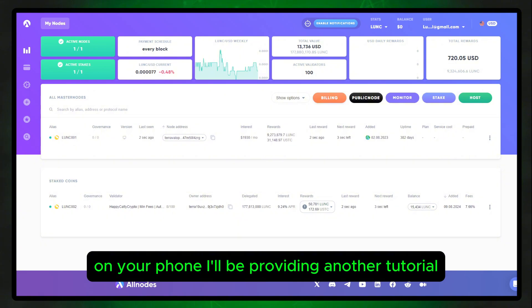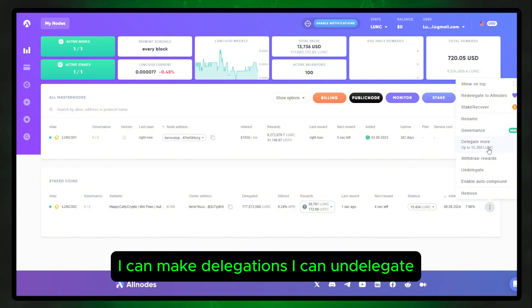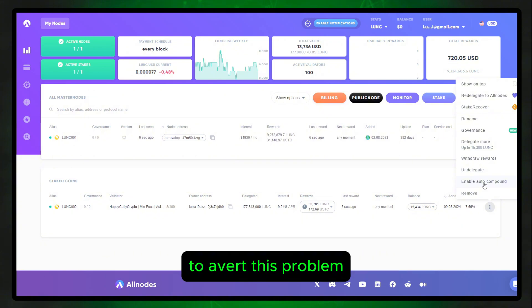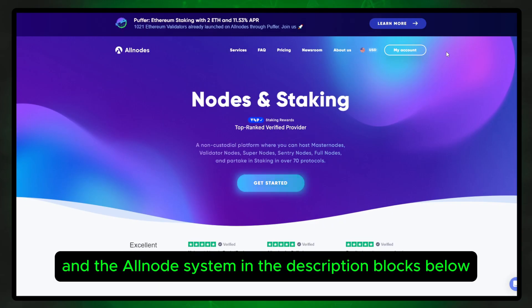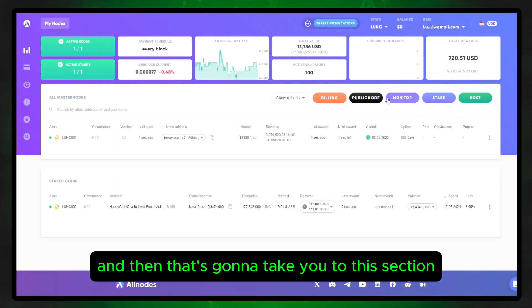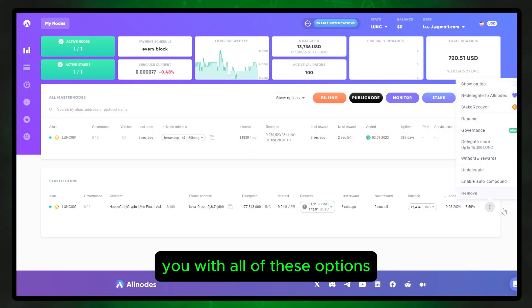I will be providing another tutorial going out later today, which will also be linked at the end of this video. As you can see, I can vote on governance, make delegations, undelegate, withdraw my rewards, and also utilize auto-compound. I am using these two products in tandem to avert this problem. AllNodes is relatively simple to use — just go to their home page; I'll provide links to both Keplr wallet and the AllNodes system in the description below. Make an account, and that takes you to a section where you can click Monitor, select the blockchain, find Terra Classic, paste your address in, start watching, and that presents you with all of these options.